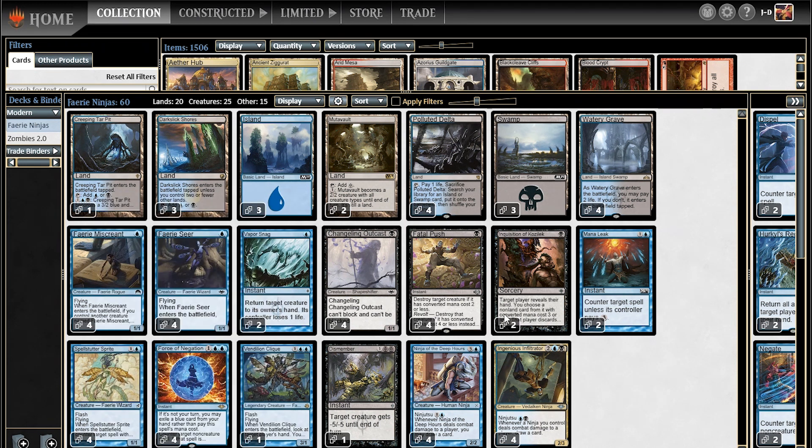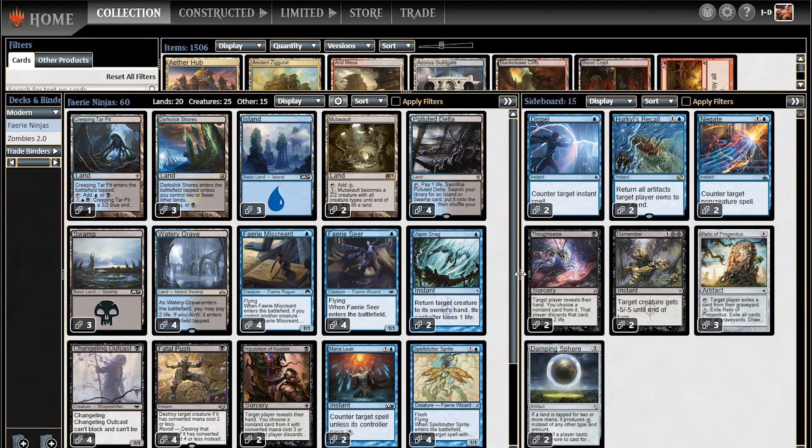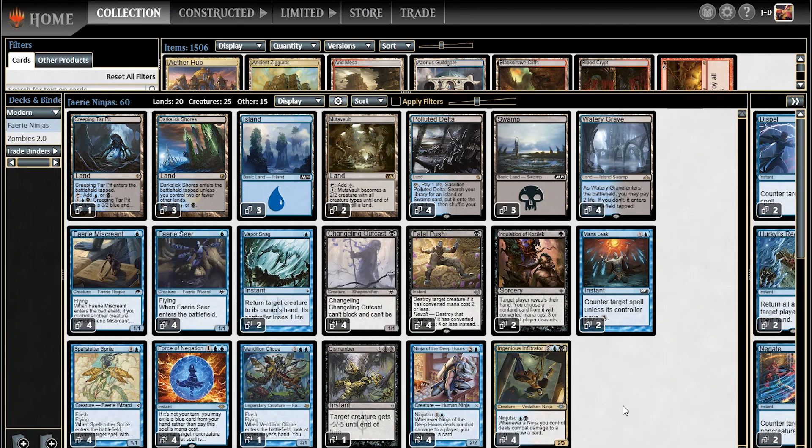So a few new Modern Horizons cards in here: Fairy Seer, Changeling Outcast, Force of Negation, and Ingenious Infiltrator. The sideboard is pretty straightforward — some other counter spell options, Hurkyl's Recall for artifacts, more hand disruption against combo, more hard removal against creature-based decks, graveyard hate, Tron and storm hate — your usual basic stuff. So ninjas and fairies mashed together in one giant janky mess. We are going to take this through a league and see how we do. I will see you guys in the first round — thanks for watching.